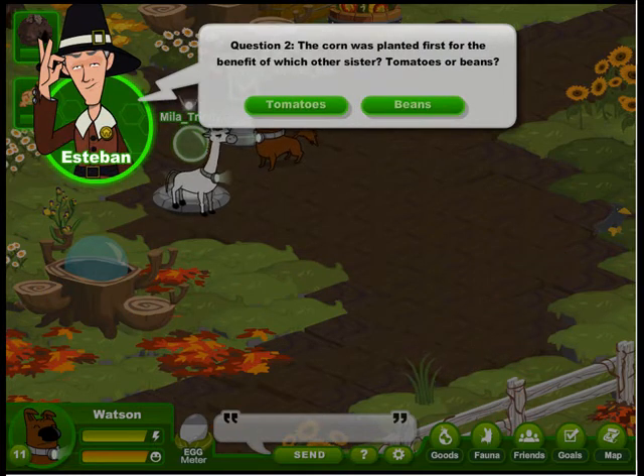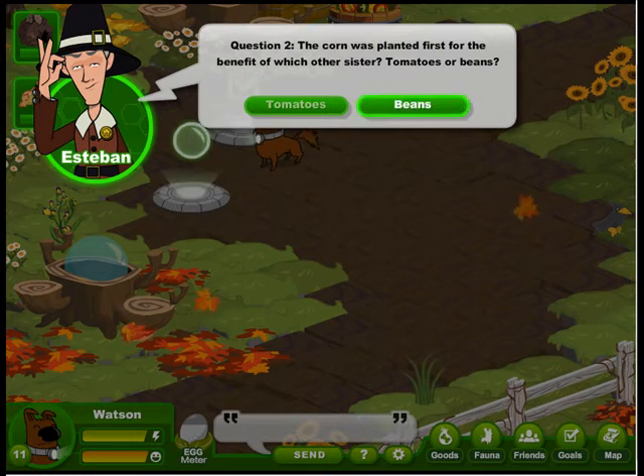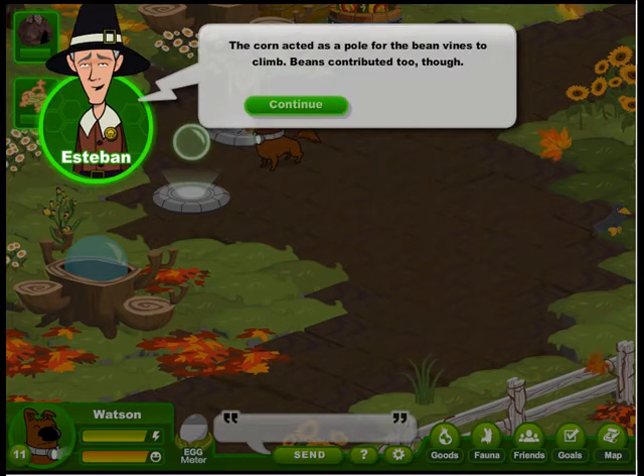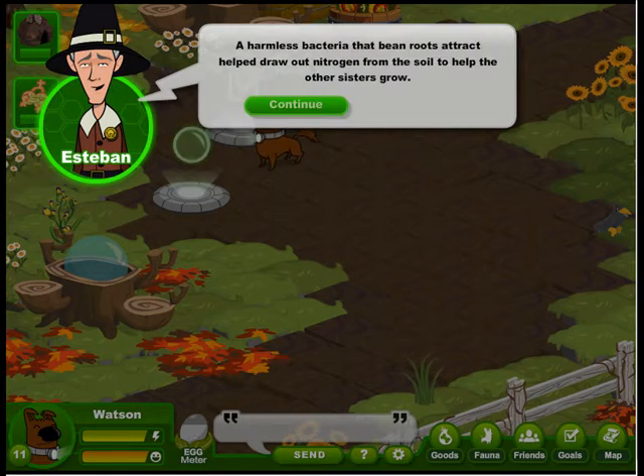Question 2: The corn was planted first for the benefit of which other sister — tomatoes or beans? We picked beans. Correct. The beans were a great source of protein but were a climbing vine type of plant. The corn acted as a pole for the bean vines to climb. Beans contributed too — a harmless bacteria that bean roots attract helps draw out nitrogen from the soil to help the other sisters grow.